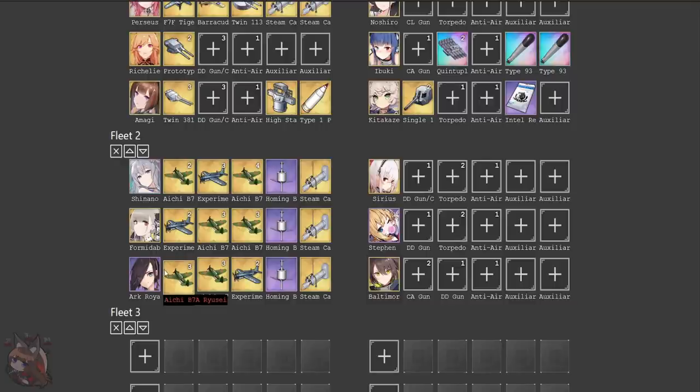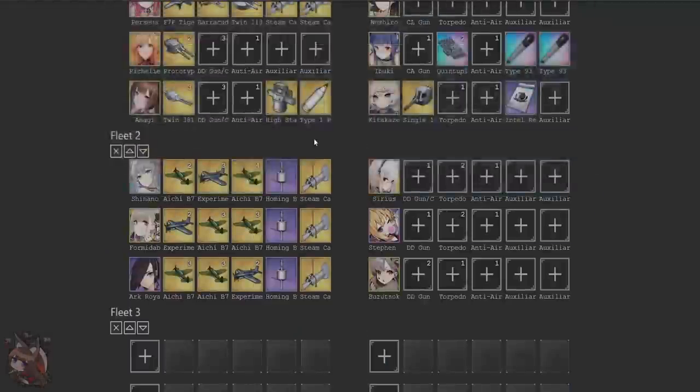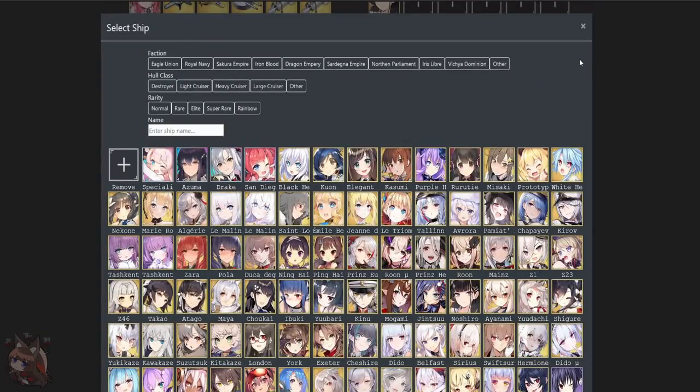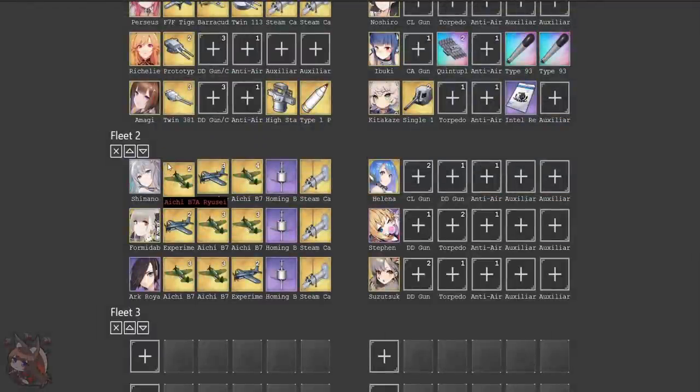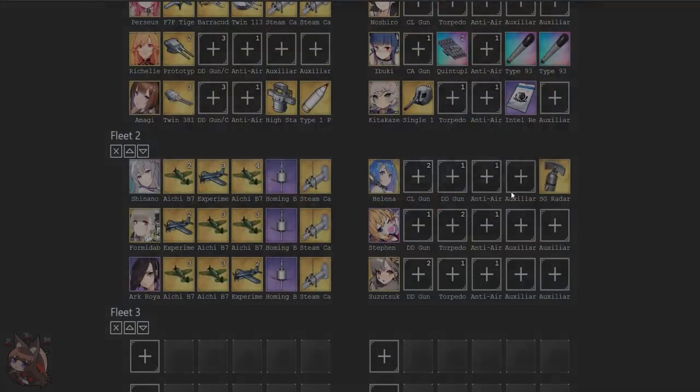We are planning to build our fleet so that we can siphon off some of these ships for our meta fighting on top of just the Siren Strongholds and Abyssals. If you are going to be using Shinano, one thing to note is she does buff IJN carriers. So if you're using Kitikaze and have a Suzutsuki, putting her in here would be pretty nice because we do have some survivability problems. We can also go with Helena — Helena is amazing for everything. You just need to make sure you time her up; you can use the SG radar to time her up.